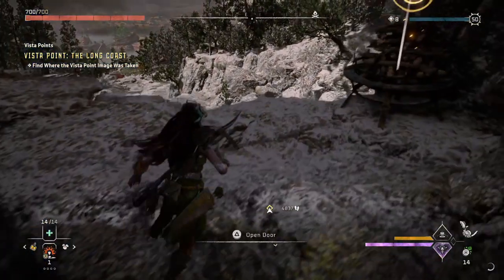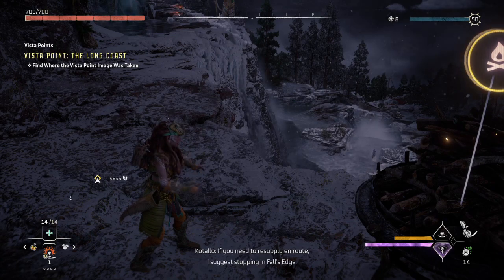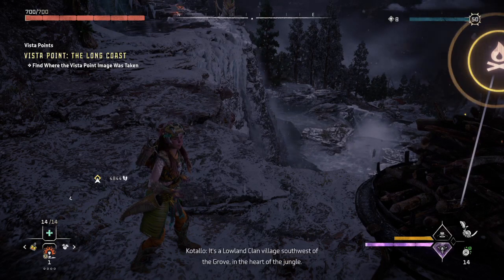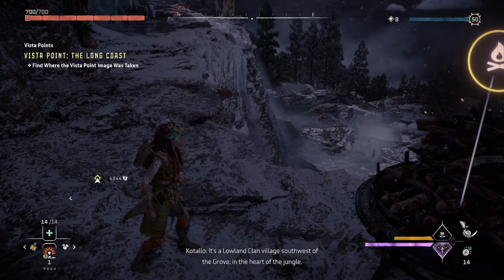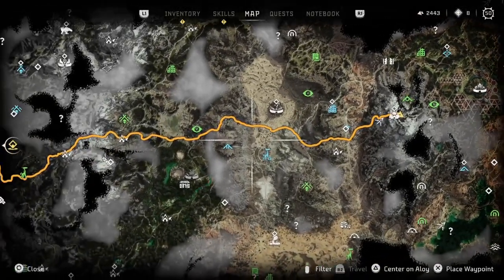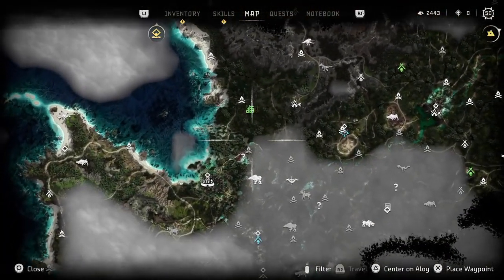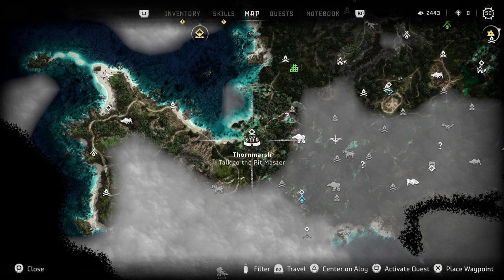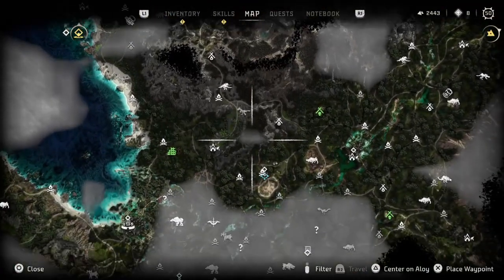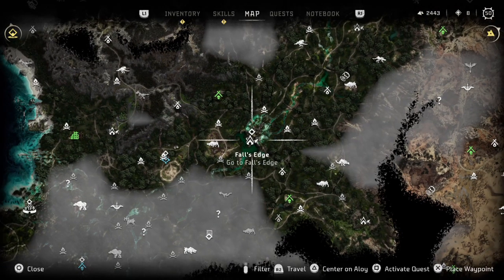Aloy, it's a long way to the coast - if you need to resupply en route, I suggest stopping in Falls Edge. It's a lowland clan village southwest of the grove in the heart of the jungle. Got it - I've been to Falls Edge. Falls Edge is right here - Thorn Marsh is nearby. Yeah, I've been there.